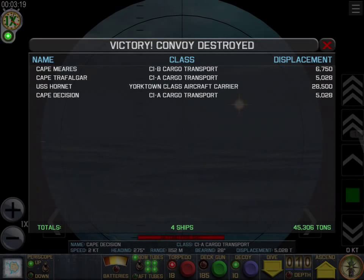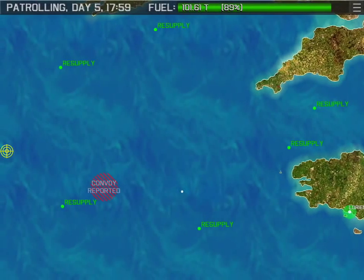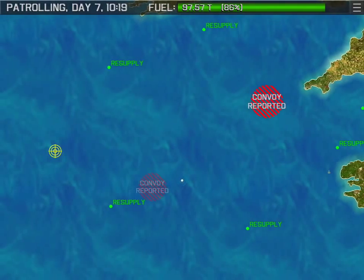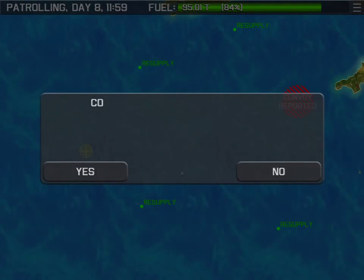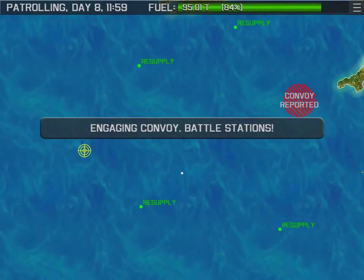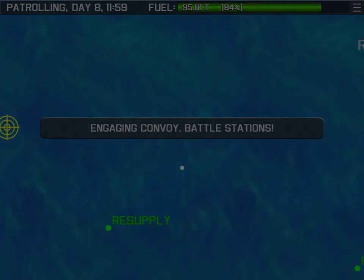If you want a really good learning curve on all the controls, it's really easy to play this game. We're back to our extended patrol. Looks like we might run into a convoy depending on how old that report was — oh yes, seven transports, one escort. We have 18 torpedoes and 185 deck gun shells. Let's go get them.